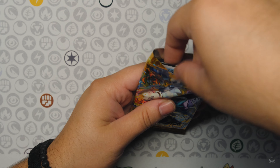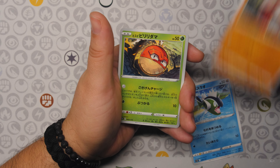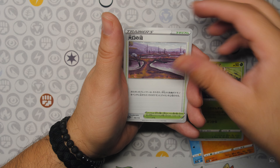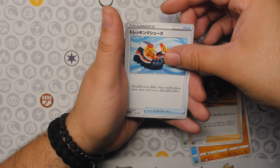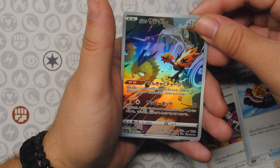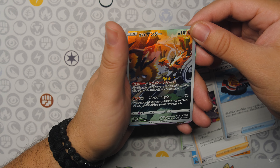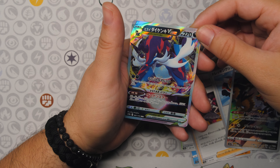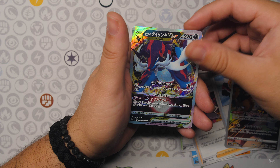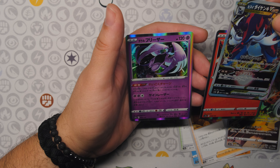Last two packs in the first booster box. Growlithe, Voltorb, Roxanne, Trekking Shoes — and an Art Rare Zapdos! Let's go, check that out. Art Rare Zapdos into a Samurai V-Star. There's the V-Star of the box. Moltres Hollow and an Articuno Hollow.